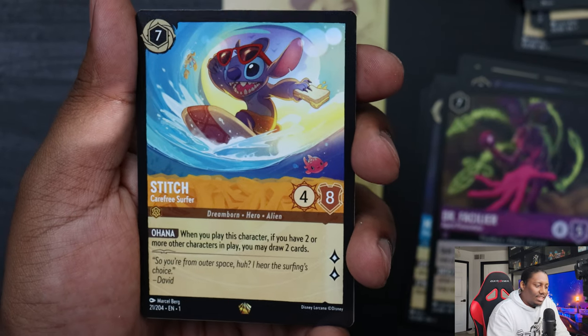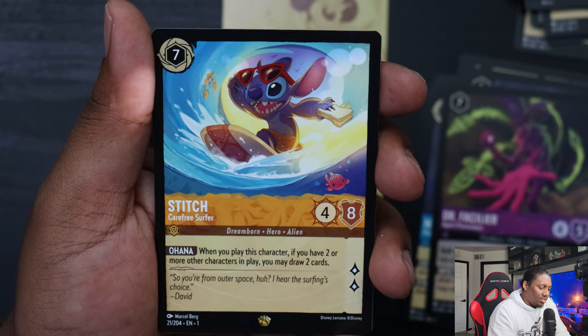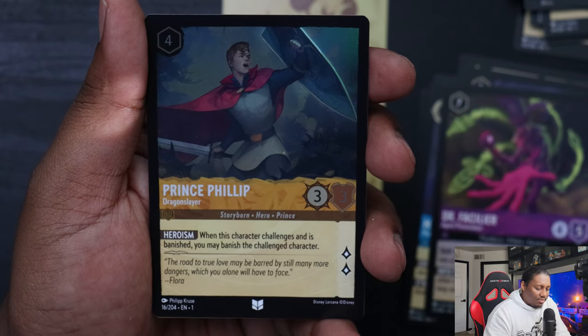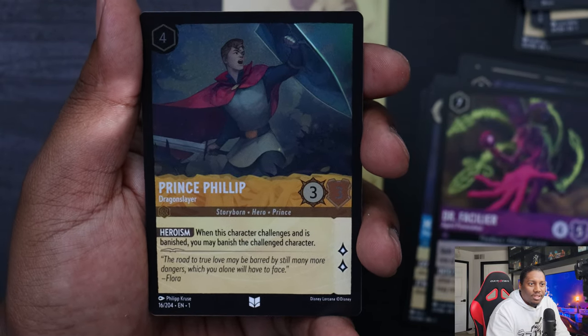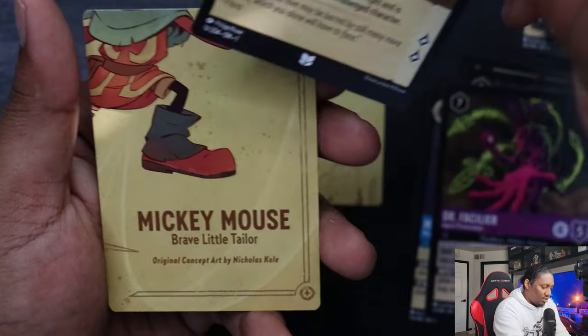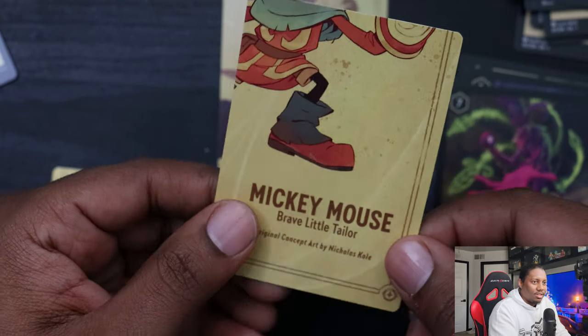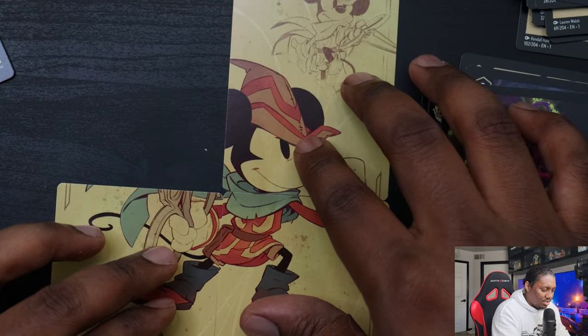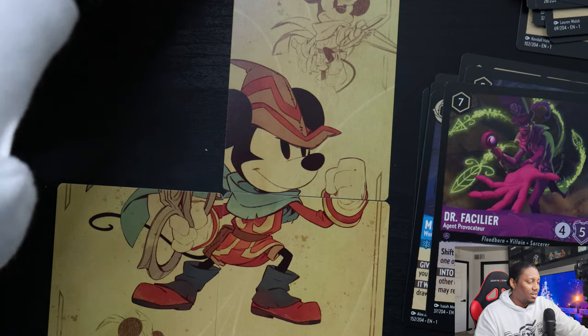That is a Legendary — Stitch Carefree Surfer. Nice! I'm going to go ahead and sleeve that one. Prince Philip the Dragon Slayer. Wait — look at that, it's a four-piece image. I need one more piece to complete it, let's go!